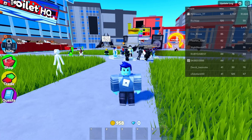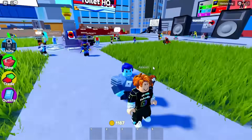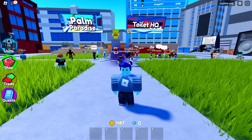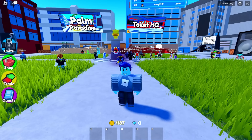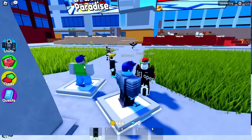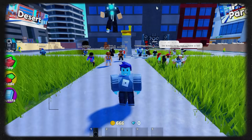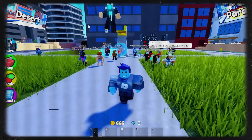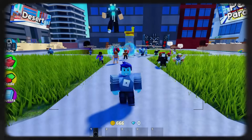Switching to the second account: 1,187 coins. We already played some rounds with these accounts so that's why they have coins, but each one is getting 100 coins per run. We're going to do this one more time but try something a little different that may get us more coins or be a bit faster.